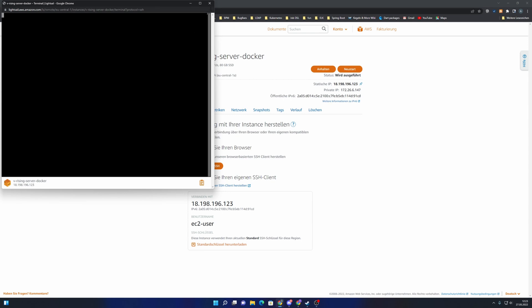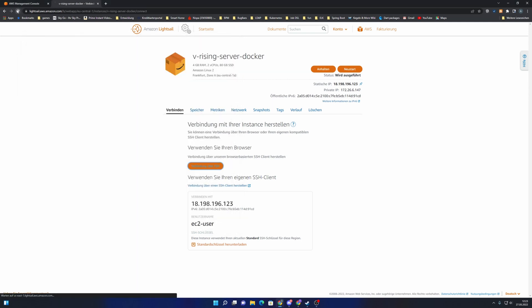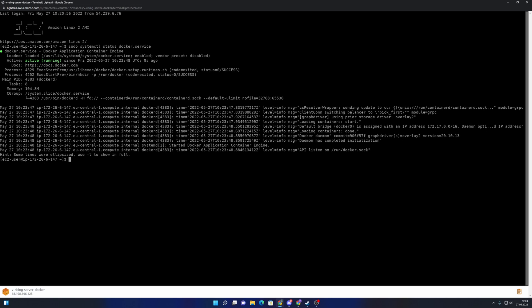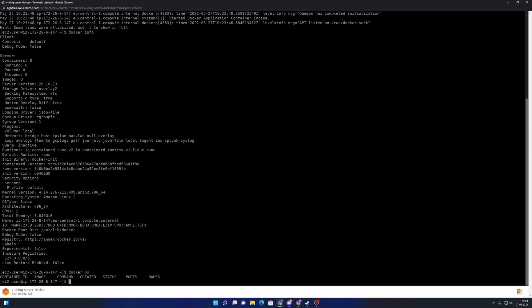The machine isn't ready yet, so I'll close this window and wait a little longer before trying to reconnect. Once reconnected, I check the Docker status again. Docker is running. I also run docker info to confirm, and we can see there are no containers running yet.